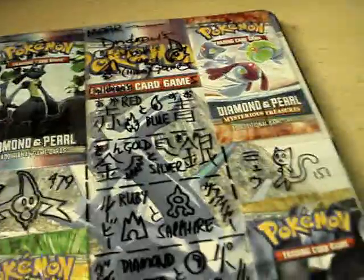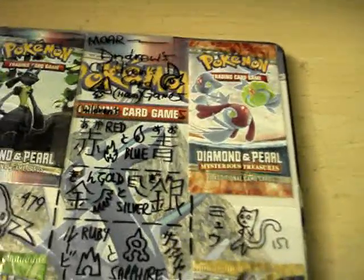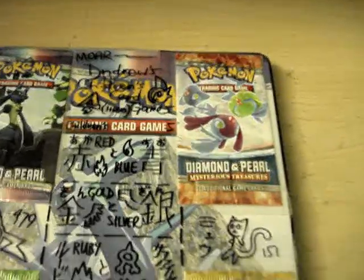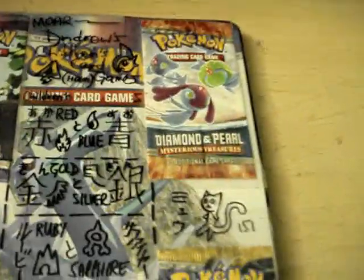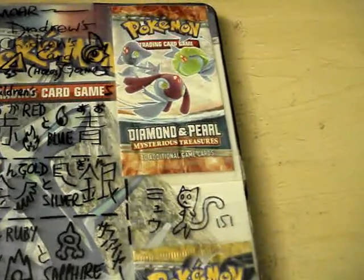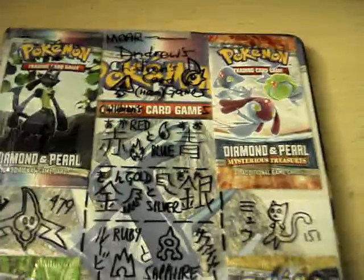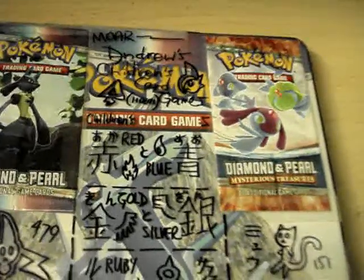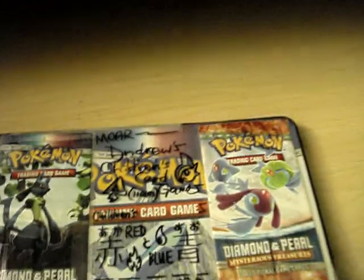Hey guys, this is Andrew from the Pokemon Rhombus. I'm trying to make a few trades with people and they requested that I put up a new trade binder since the other one's kind of old and I have new cards for trade. I'm also going to try and be better with responding to messages — I don't know why, but something with my brain is just like 'oh no, I can't respond to messages' even though I could easily respond to them.